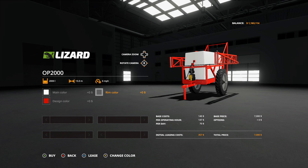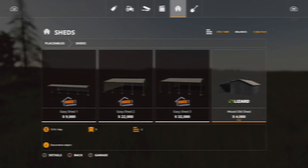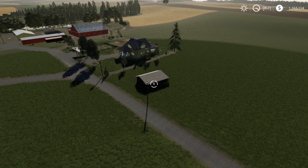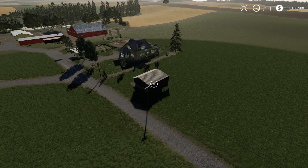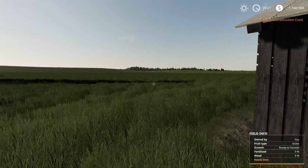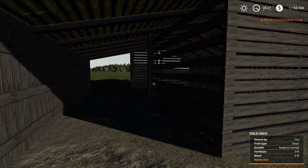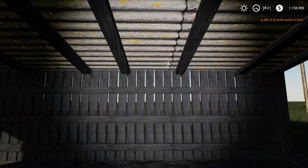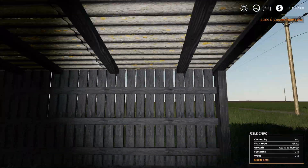Now for the only placeable for today. This is the wood old shed — it's $4,000, two slots, and costs $10 a day. It has 360-degree rotation. Placing it down, it's a nice little shed where you can store bales. No lights on this one. That is it for placeables today — it's been a slow day.